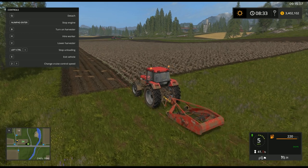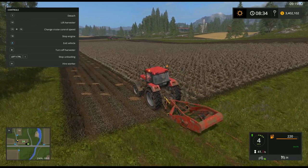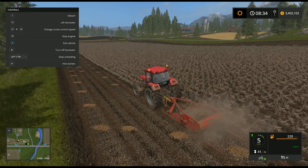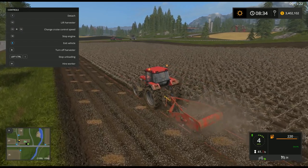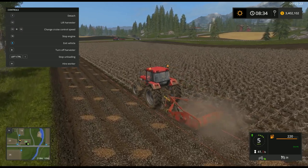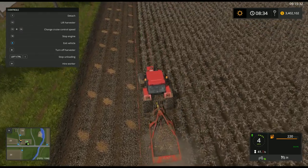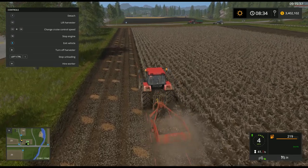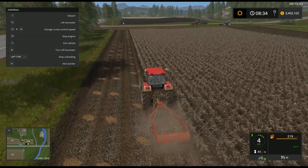Then it's just like any other device — turn it on using B, approach the field, lower it down for operations, and just drive through the field and it's going to start harvesting those potatoes. You get a little 2D belt animation and a particle display off the back of it, putting potatoes out into the field. You're operating at 1.6 meters working width and at 4 miles an hour, so it can get pretty boring. You're not going to be able to use hired help with this.